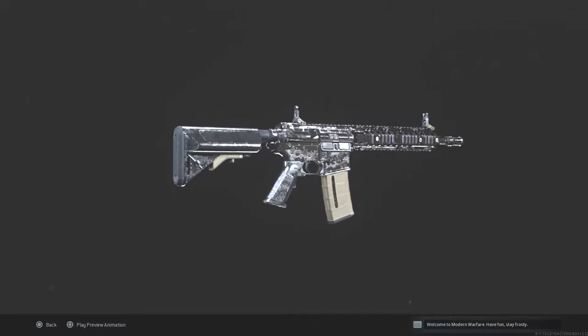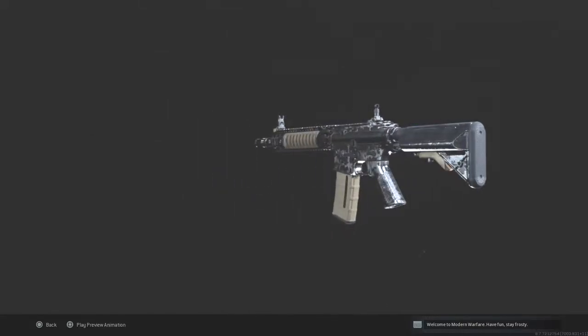I finally got the Platinum Assault Rifles. It took a bit. The developer's estimate on the time it takes to get a gold gun is 18 hours, which I don't think is right. I think I got them in 10 hours or less.